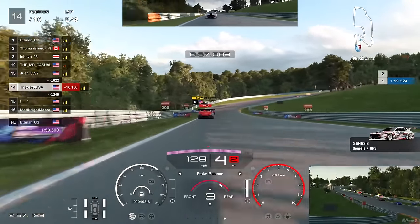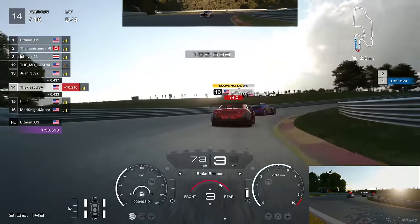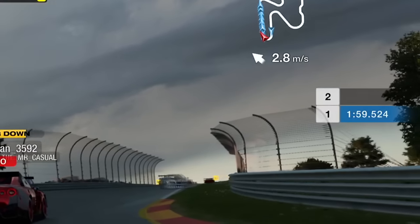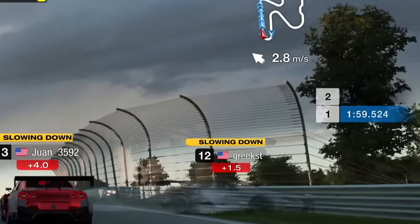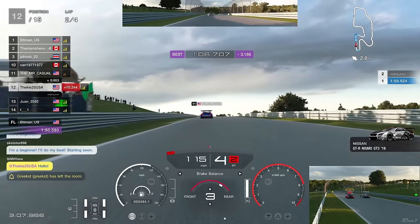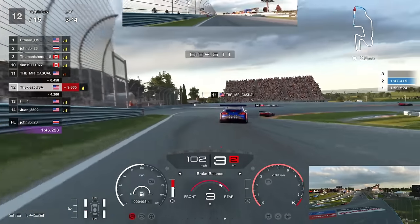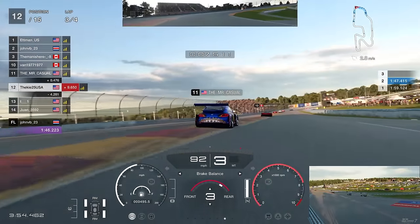P13 is going to take a penalty so let's see where we can get to. This race has been absolute chaos. There's a yellow flag - a car going the wrong way, clearly lost control. The BMW on the throttle - very easy to do - picks up a penalty for the wall hit. Up into P12, and now we're back behind Mr. Casual.